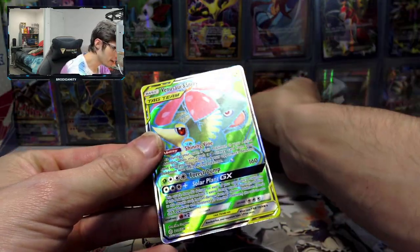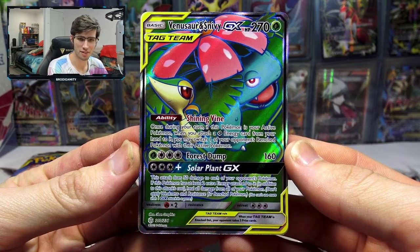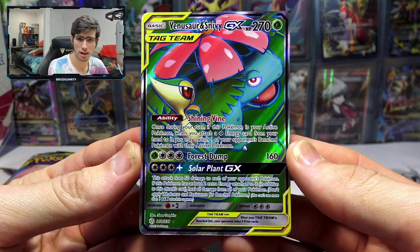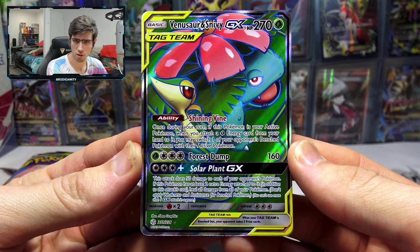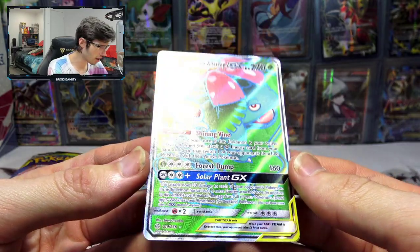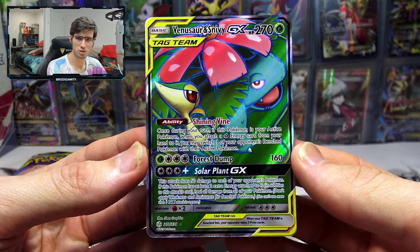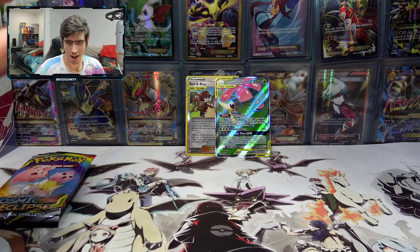This is the first time seeing this card actually — I don't even remember ever seeing this one online. It's got 270 HP with the ability Shining Vine and Forest Dump, with Solar Plant GX. Not bad, not bad. It's really colorful, really pretty card. Definitely let me know your thoughts in the comment section below on that Venusaur and Snivy GX full art.